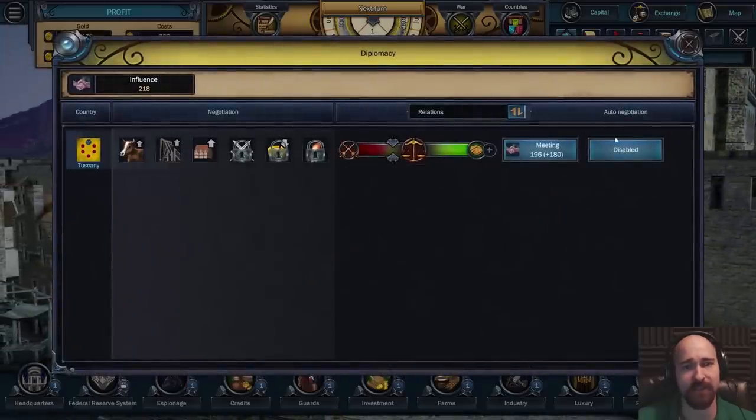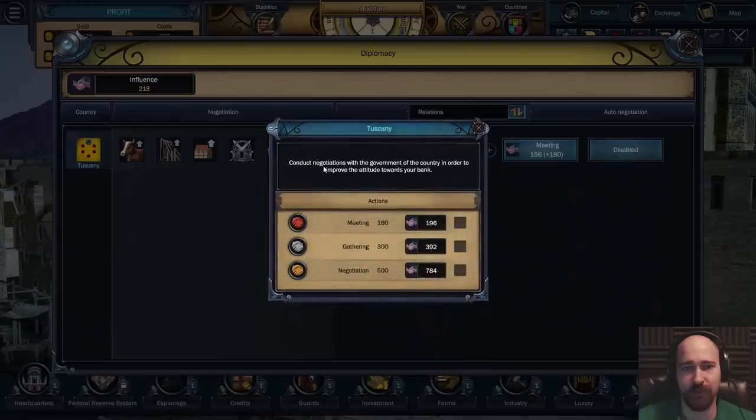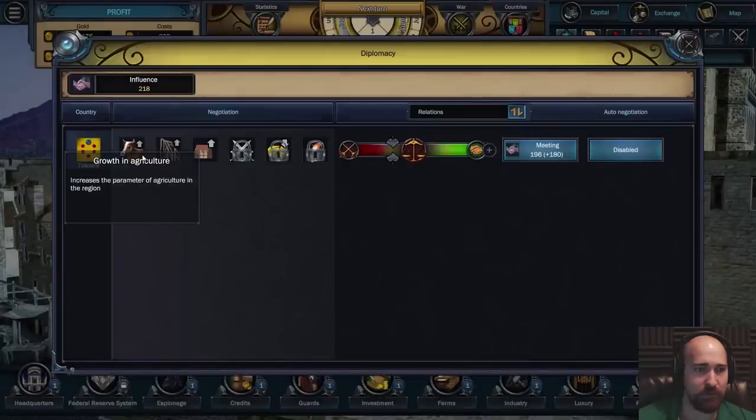We can see all of the places here and we can actually do things here. Auto negotiation is disabled. Conduct the negotiation with the government of the country in order to improve the attitude toward the bank. Growth in agriculture - increase the parameter of agriculture in the region.